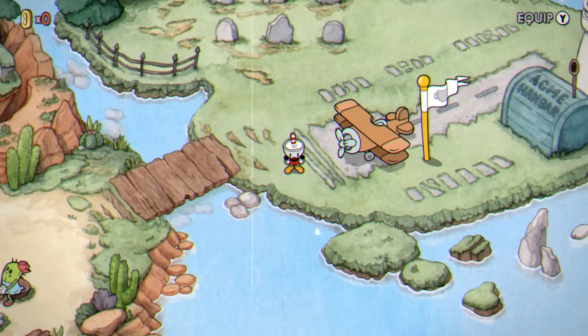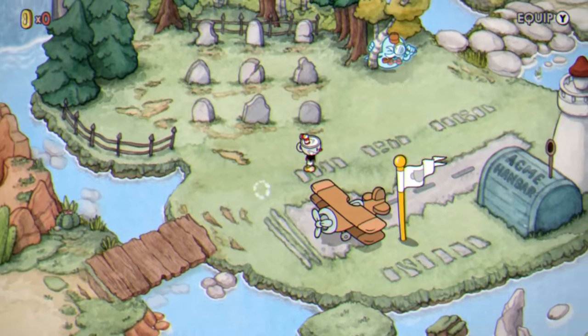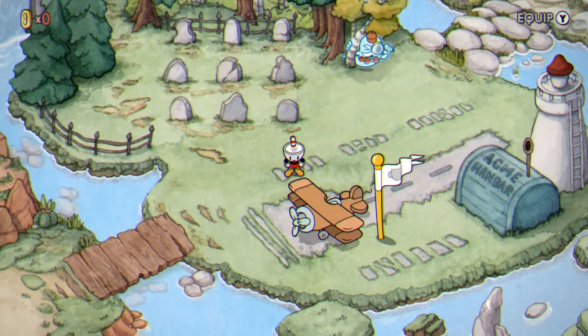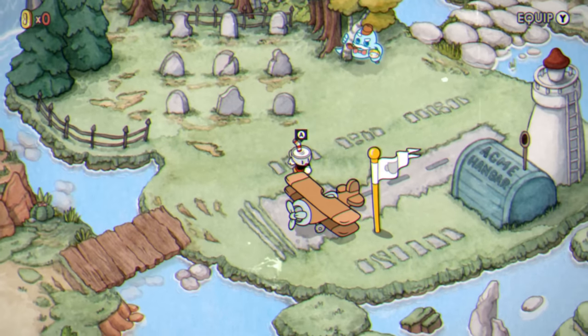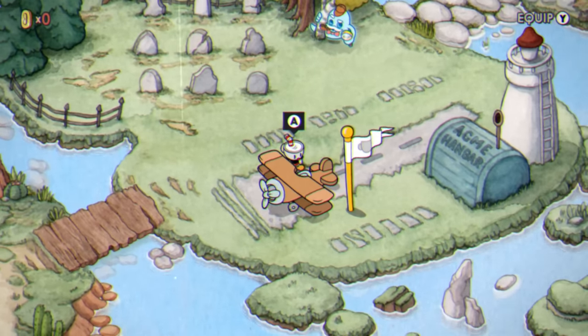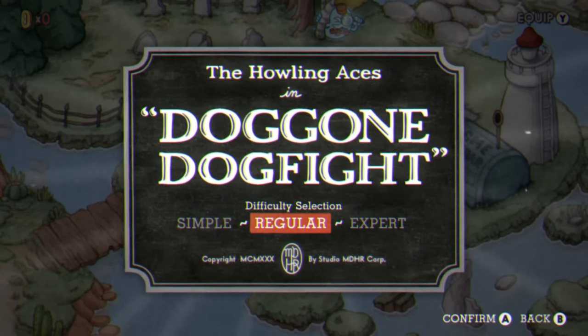So the new Cuphead DLC came out today, and I just got done playing it on stream. I had a really fun time streaming it, but I was poking around kind of under the hood and found something really interesting — there's a secret phase on the Howling Aces. I showed it off on stream, but I wanted to have a separate video to show people how it's done.